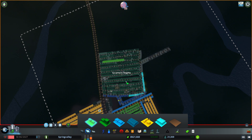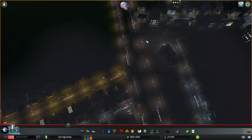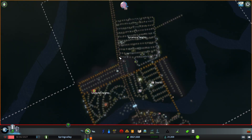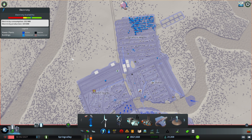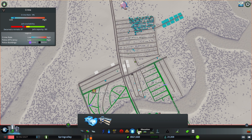Sycamore Heights is when we unlocked high density buildings like skyscrapers, which are what we used. If you look closely, these are much taller buildings than the ones in the other areas. Sycamore Heights is our main city - it's all high density. We have good electricity availability, same with water and sewage, garbage, healthcare, fire, crime, and education.